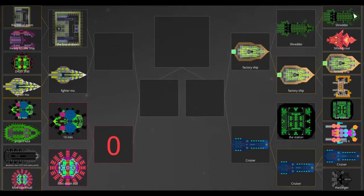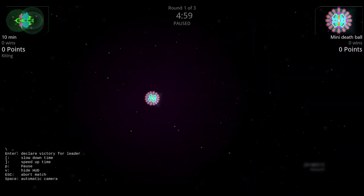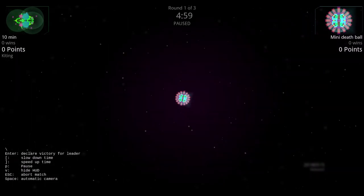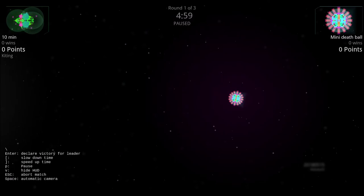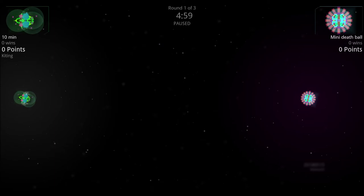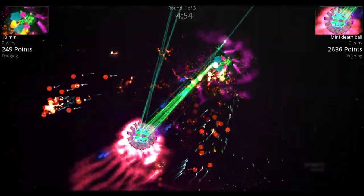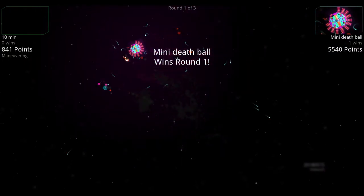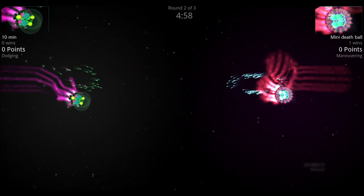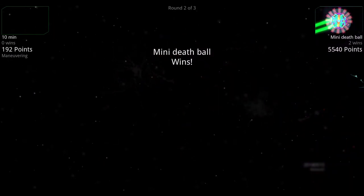Next quarterfinal: the 10-Minute versus the Mini Death Ball — no armor versus one shield and little armor. With the mobility of the Mini Death Ball versus the medium speed of the 10-Minute, the Mini Death Ball should be able to outmaneuver the 10-Minute. It also has a lot more missiles, which should overwhelm the 10-Minute. In round one, a ton of missiles come out of the Mini Death Ball, it cuts through the shields right down the middle — Mini Death Ball wins. In round two, the lasers on the Mini Death Ball shred away at the 10-Minute's shields and cut it right in half. Mini Death Ball wins the match.